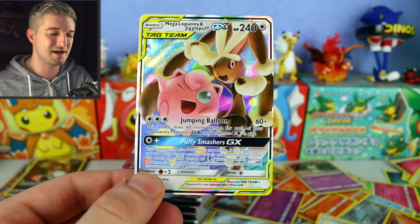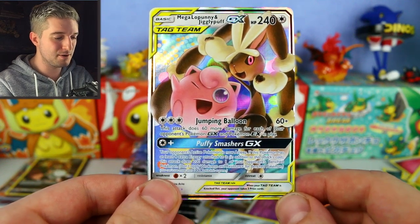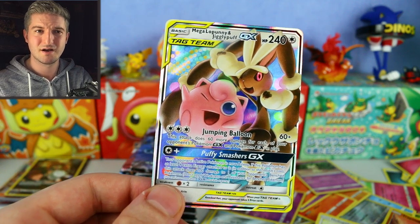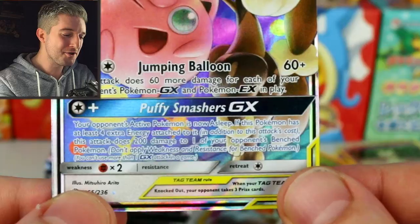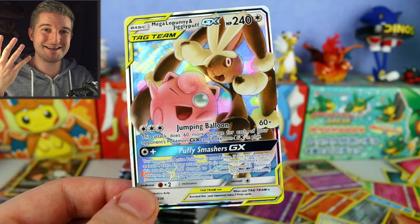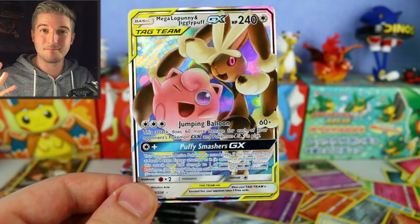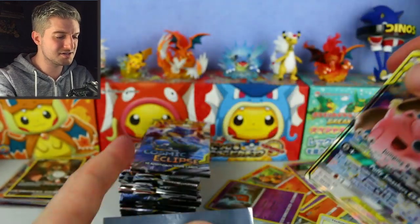Mega Lopunny and Jigglypuff GX — 240 HP. Jumping Balloon does 60 plus 60 more damage for each of your opponent's GX and EX Pokemon in play — can do up to 360 damage, so it's great against Pikachu and Zekrom decks. Puffy Smashers GX: the opponent's Active Pokemon is now Asleep, and if you have four extra energy attached, this does 200 damage to one of your opponent's Bench Pokemon too. You can KO something like a Dedenne GX easily — sniping has always been good.